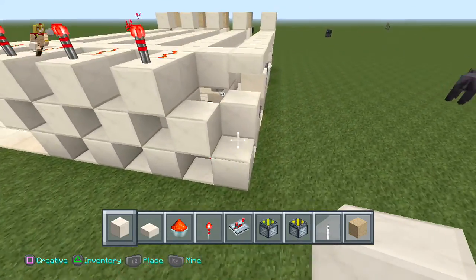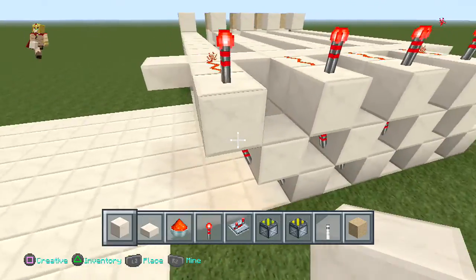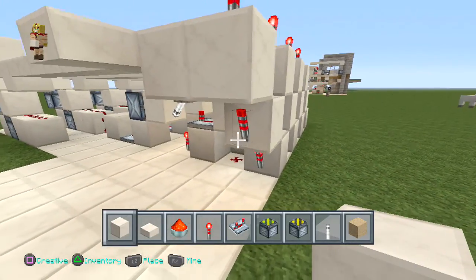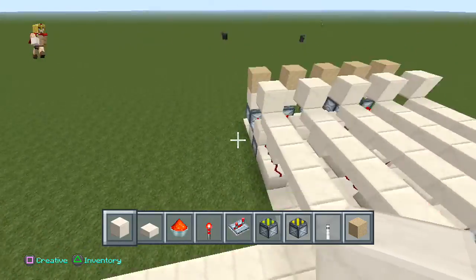Make sure your layout is like this — the back part looks like this and the front part is always like this. If you want to expand, just repeat the same pattern on the interior.